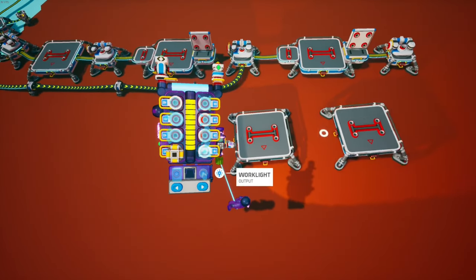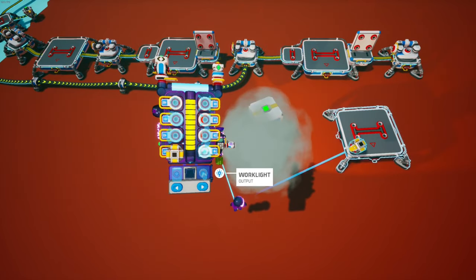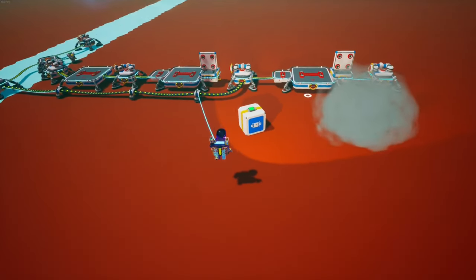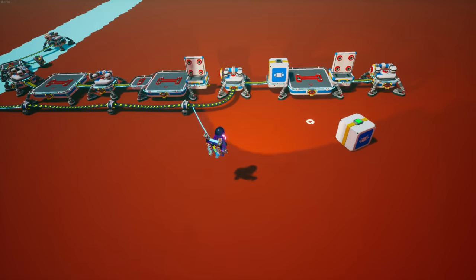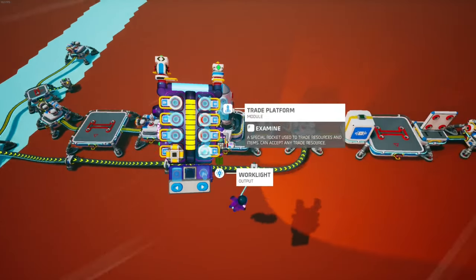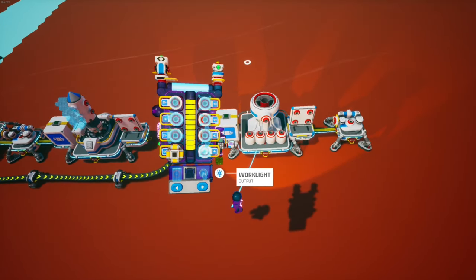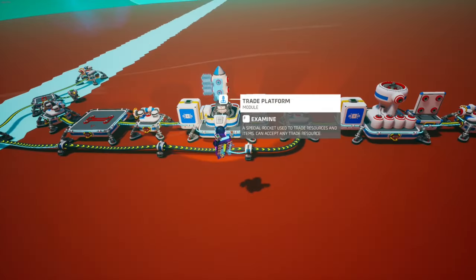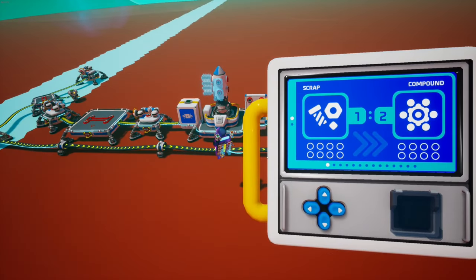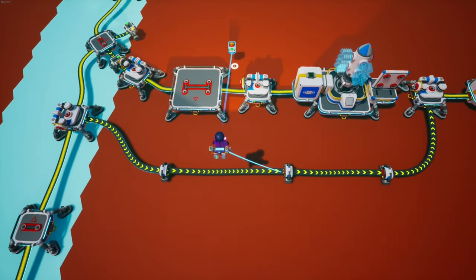We're going to grab two medium storages and put them on the ends of those platforms. We're going to take two large platforms and package them up — you can just take them off the printer, but since I'm in creative mode I'm not going to print them out. We're going to get a trade platform and a furnace. Make sure you turn the furnace on. For the trade platform, we're going to have it trade for clay.